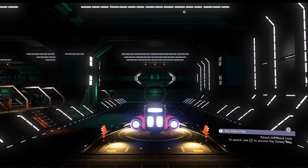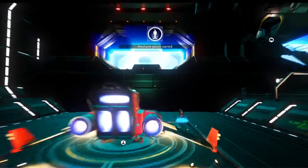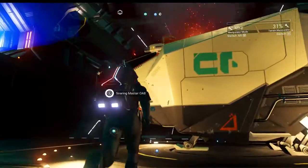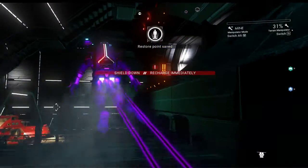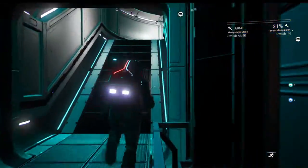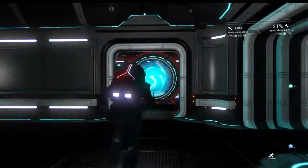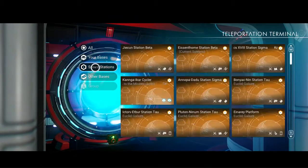Let's quickly switch over to that hauler and pull the same gimmick. Hopefully the warp to the space station doesn't take too long. And then one more time we're going to fly back to the freighter before we take the portal to Euclid.